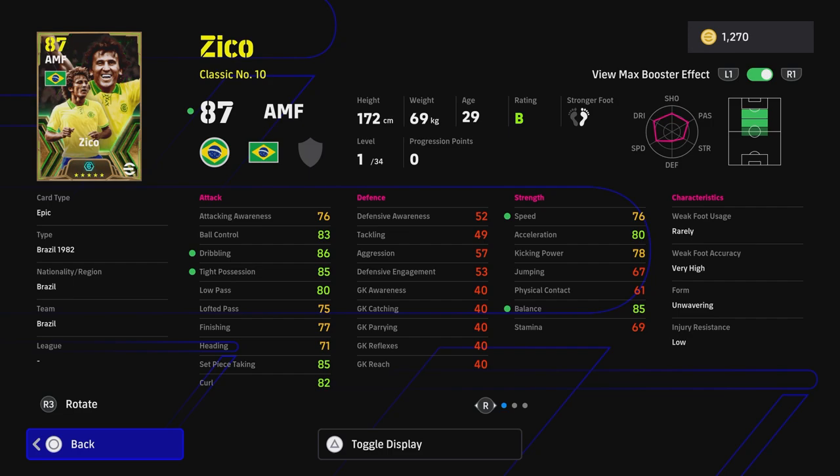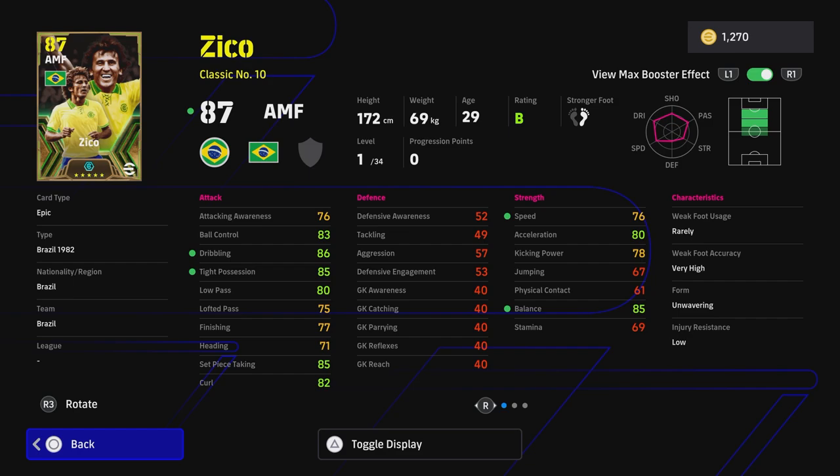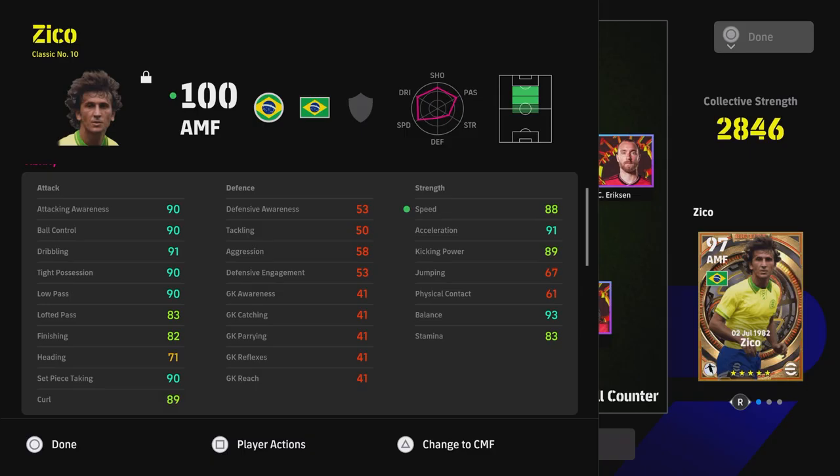The booster brings his card up to 87 straight off the rip with unwavering form - it's a very solid card. I had a previous version of Zico and he was a machine, but this guy looks to be on a different level altogether in terms of where the booster and the max stats upgrade are going to bring him. This is the previous version of Zico, still done as a classic number 10 - you can see the boost that we're going to be getting to all of these stats. Just remember these players will get a boost with the managers once you get them into your actual squad.